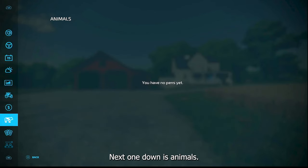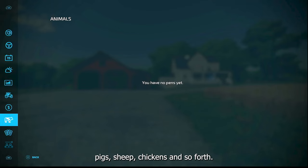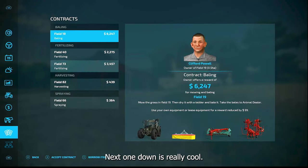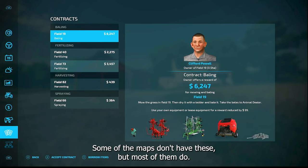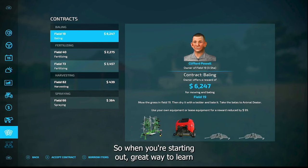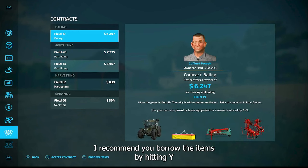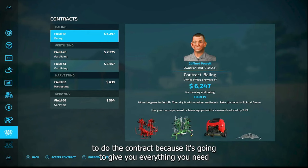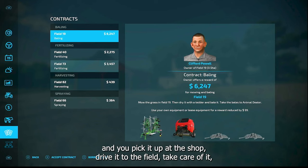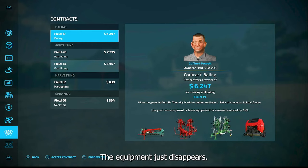Next is the animals screen. We don't have any yet, but you can have cows, pigs, sheep, chickens, horses, and so forth. After that is contracts, which is really cool. When you're starting out, it's a great way to learn about the game, the equipment, different fields, and earn extra money. I recommend borrowing the items by hitting Y so the game gives you everything you need — pick it up at the shop, drive it to the field, and take care of it. Once you finish, the equipment just disappears.